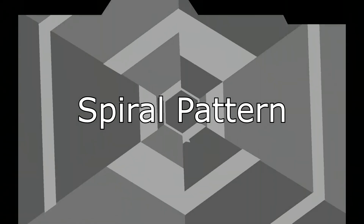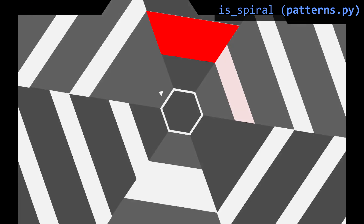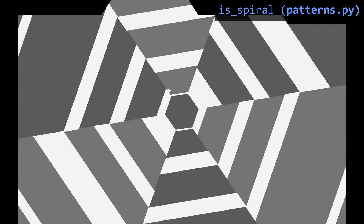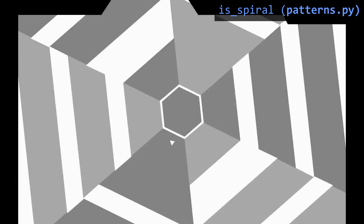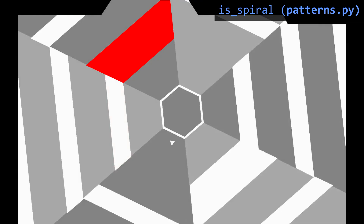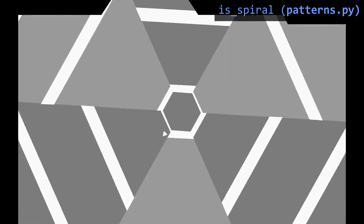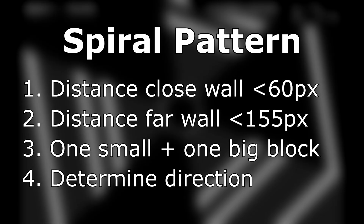There is one more pattern we want to detect, which has a spiral shape. This pattern is slightly more difficult to detect but it's not too bad. First we require that the distance to the closest obstacle should be less than 60 pixels, and that the distance to the next closest should be less than 155 pixels. Then we look for one big obstacle followed by one about half the size, which should be mirrored on the opposite side, with two openings between them. Finally, spirals come in two types — those curving to the left and those curving to the right. To detect this, we look at whether these two obstacles are one smaller block followed by one larger, or the other way around, which tells us whether it's a right-curving or left-curving spiral respectively.